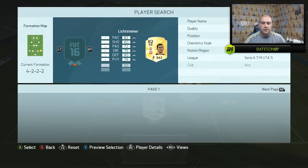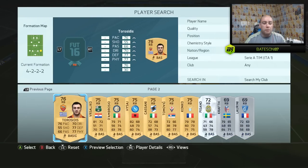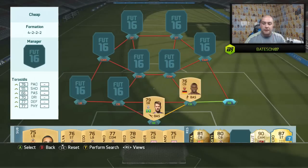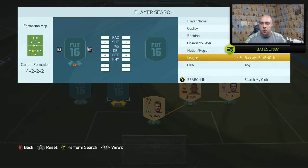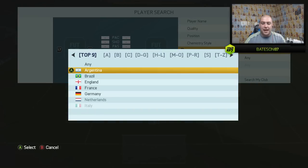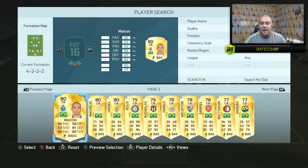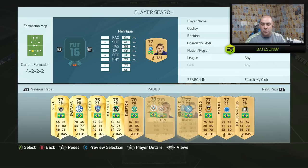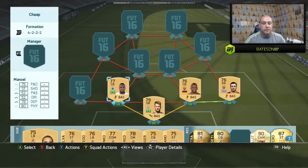I'm going to go to the right-back position before moving from Serie A. We go with a player from Roma — it is Torosidis, the Greek. 76 pace, 77 defending, 77 physical, 70 dribbling. Not a bad little player for around discard value. In the centre-back position on the right-hand side, we move over to Brazil, and we go with Manuel. A lot of people remember him from previous FIFAs — 75 pace, 78 defending, 80 physical.